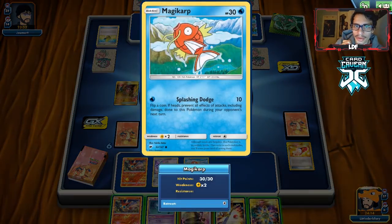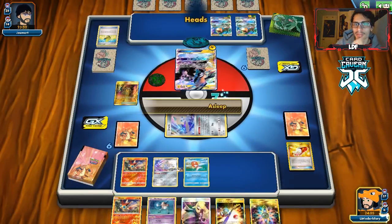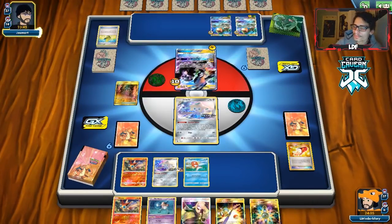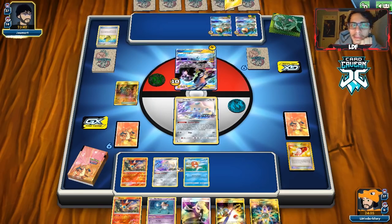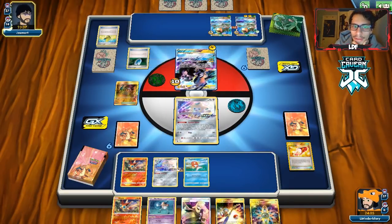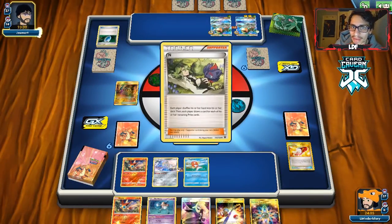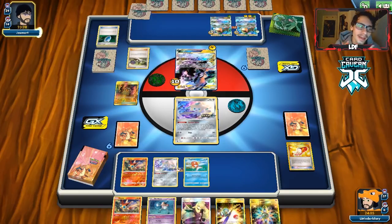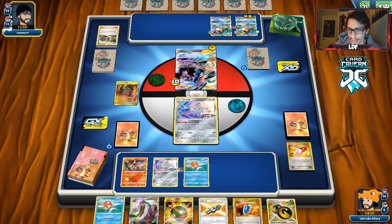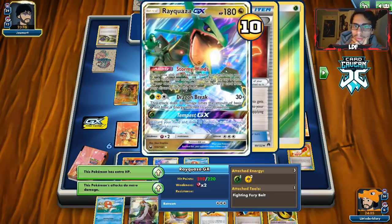I don't know if we want to play the Rainbow Energy on Magikarp now because they might Guzma it. We don't really need to play it right now. I'm scared of that Zeraora. The VS Seeker getting burned is really good — hopefully they lose all their VS Seekers soon. Okay they end my turn — this is actually perfect. We're trying to find a Tag Call to guarantee ADP. We might actually have to attack with ADP in this matchup since it's the only way to one-shot things and the only answer if Zeraora comes in.